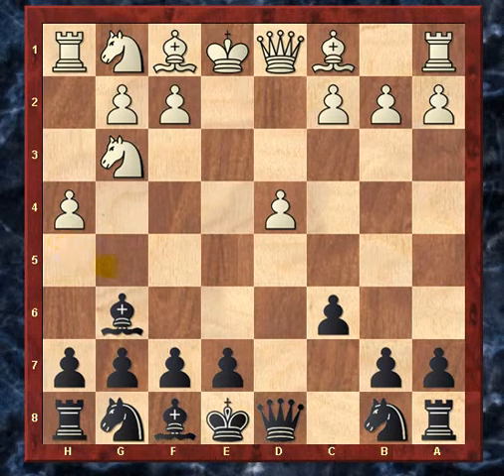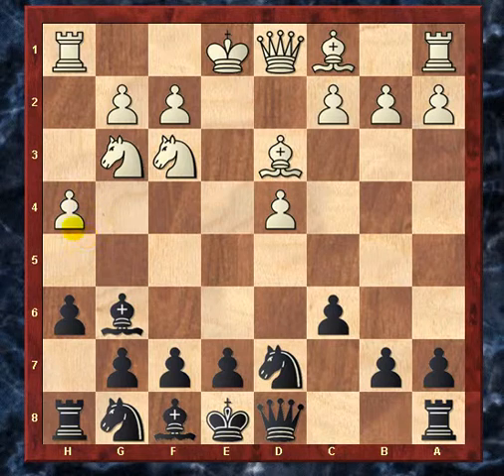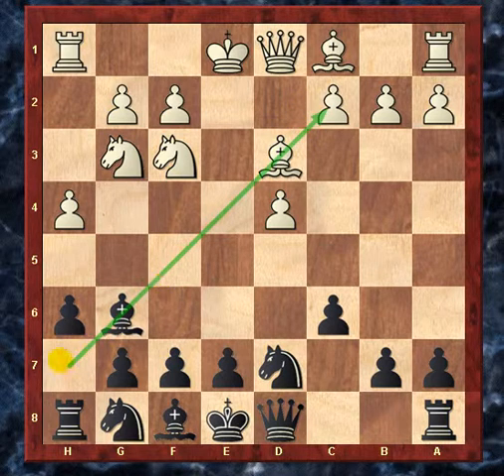White plays h4, threatening to play h5 and trap the bishop, because all of these squares would be covered if the pawn gets to h5 and my bishop is still there. That's why this move is pretty standard — just to give the bishop a hideaway square on h7. Then knight f3, knight d7, and bishop d3. Usually white plays h5 anyway in this position just to get a little more kingside space and force me to waste the tempo playing bishop to h7 before the bishop d3 move.